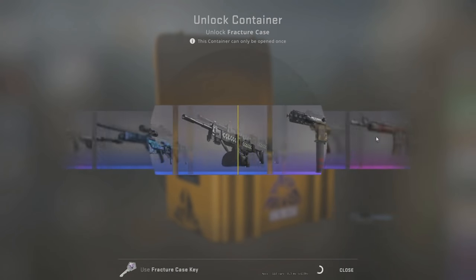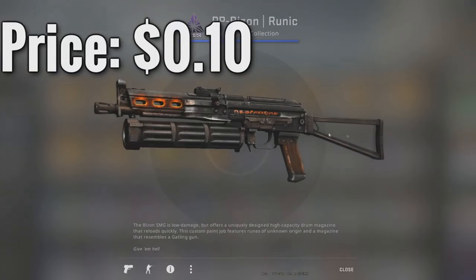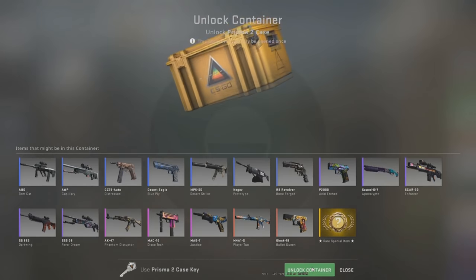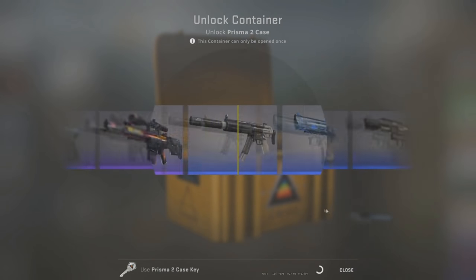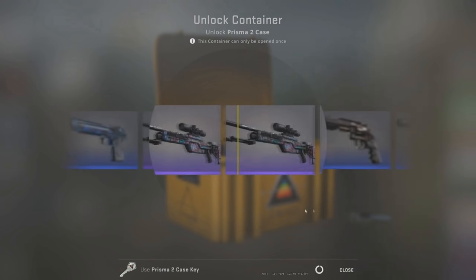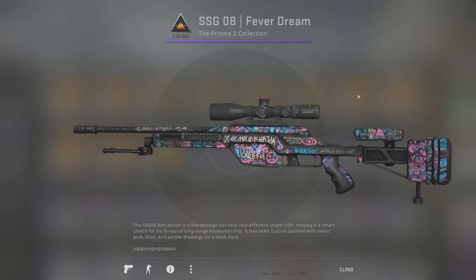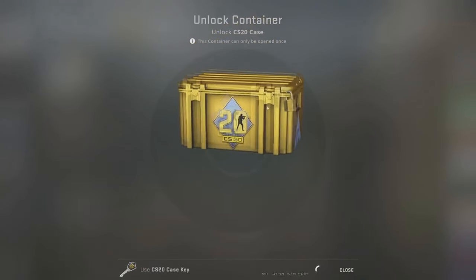We just need to get something insane out of these cases. That's super battle scarred from this case — I think you actually lose on that one. Very scary. I think it's the Prisma 2. It's a purple — I've definitely done a trade-up for this and got the skin before. Not bad, but if we could get something out of any of these cases it'd be pretty nice.